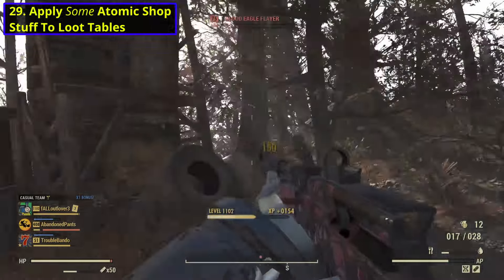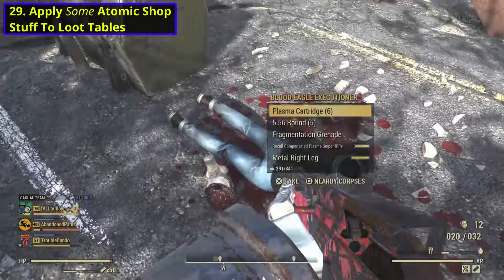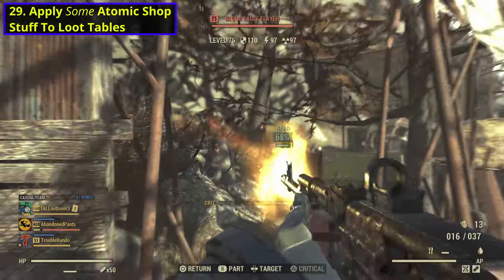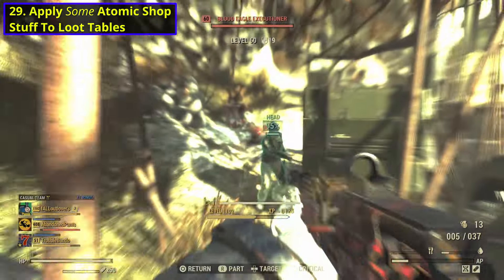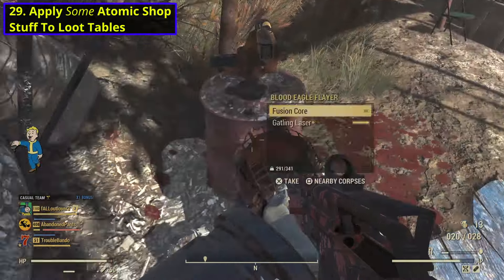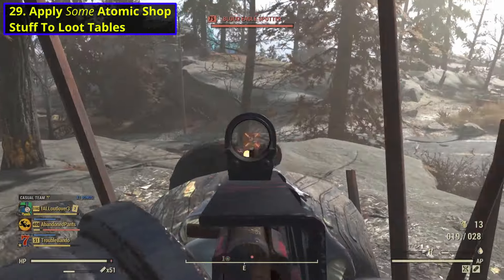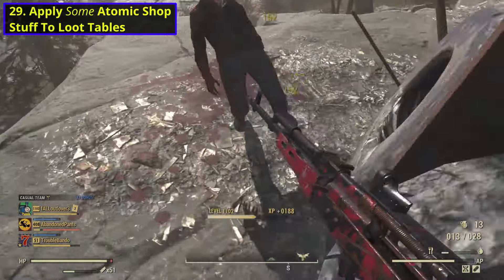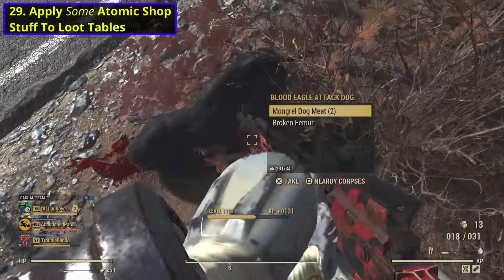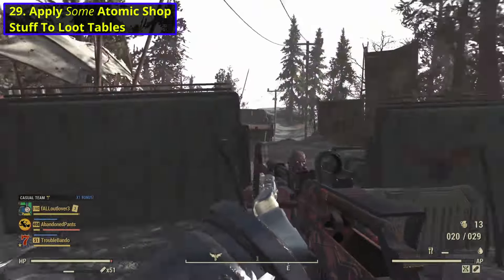I think having some Atomic Shop items applied to loot tables could be cool. What I mean by this is, maybe if you have Blood Eagle paints for certain weapons, they can drop when you kill Blood Eagles using those weapons. Or if you have outfits that you own from the scoreboards or the Atomic Shop, they have a chance to show up in suitcases. Something that makes it so that you can find some items. Of course, not all of them, because some items really just are not lore friendly. But I do think having the chance to find some Atomic Shop stuff around if you own it could be cool. But it isn't necessary.